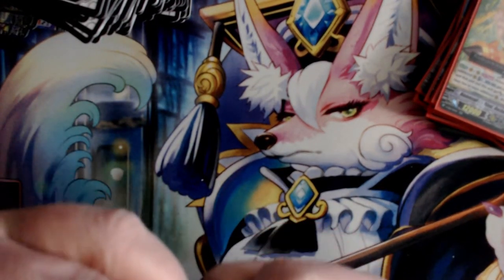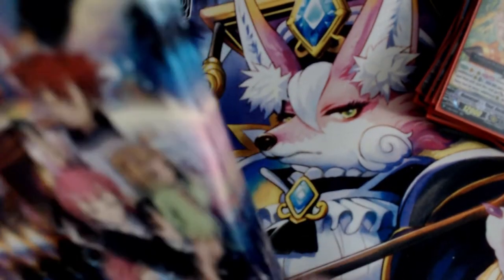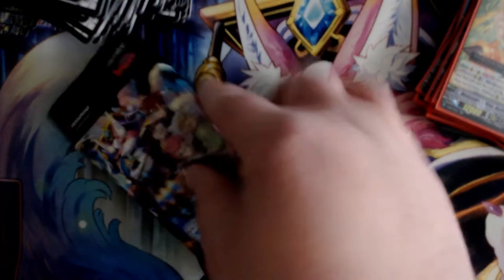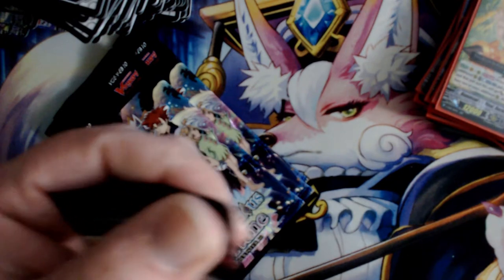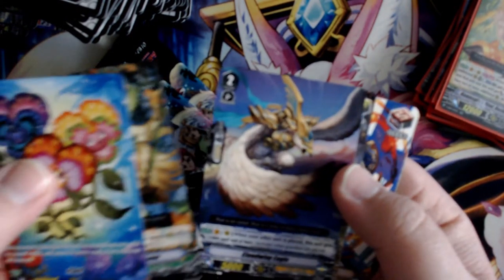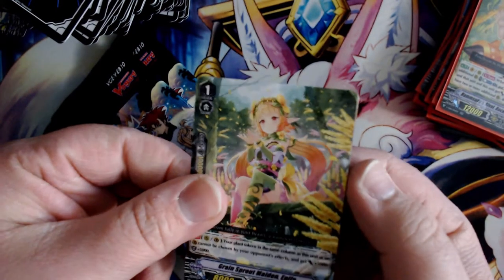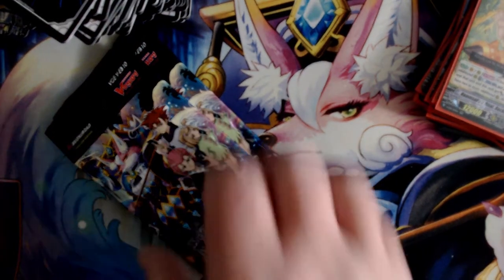Last entry and then we have the prize packs. Entry eight, pack one: plant token, plant token, Phone, Eagle, Victory, Courier, Enepha, and Culture Gorilla. Set those off to the side.